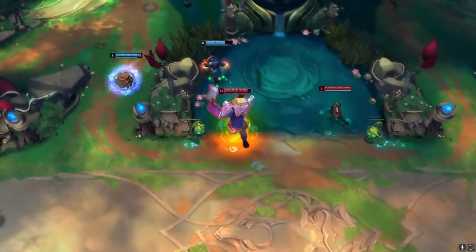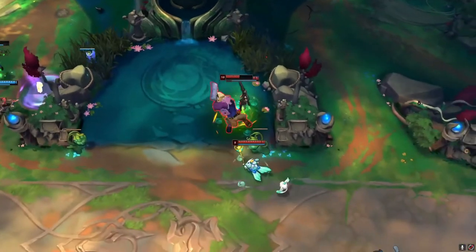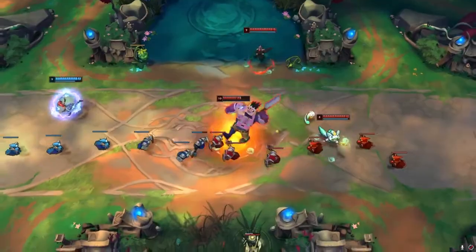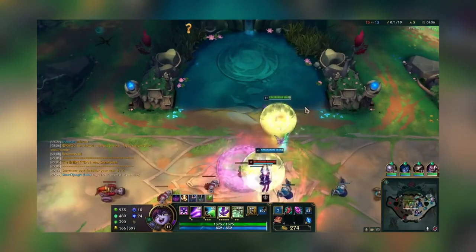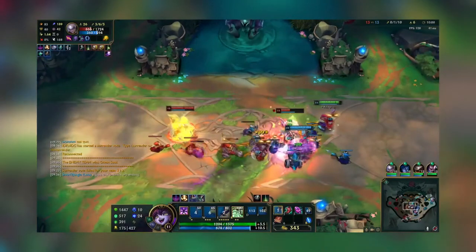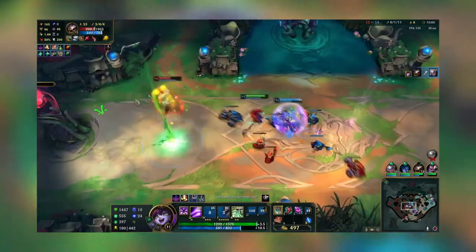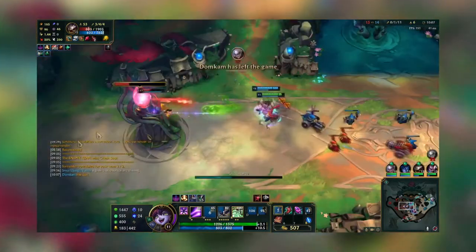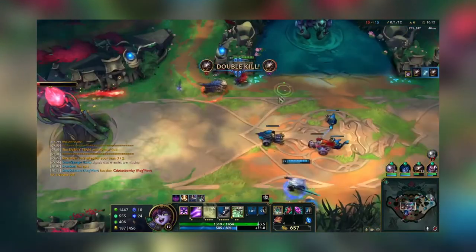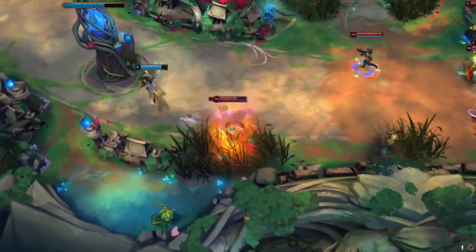Next we have Kog'Maw and Lulu. Kog'Maw is considered a hypercarry — he can melt targets when he gets his items and levels. Combining him with Lulu, who can provide additional attack speed via her W, shield Kog'Maw, and whose ultimate can provide a knockup while her Q provides slows. Combined with items like Ardent Censer, you can also potentially heal. Lulu can also amplify magic damage with her abilities on Kog'Maw. This duo is a very overpowered combo.